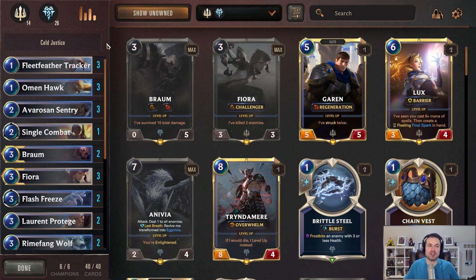This particular list is Demacia and Freljord control, and it's going to feature a lot of challenge units, some frostbite, and essentially you're just trying to stall until you can land She Who Wanders, which crushes those two decks pretty effectively. We're going to go through the list and then, like I always do, we're going to include a game afterwards so you can see the deck in action.